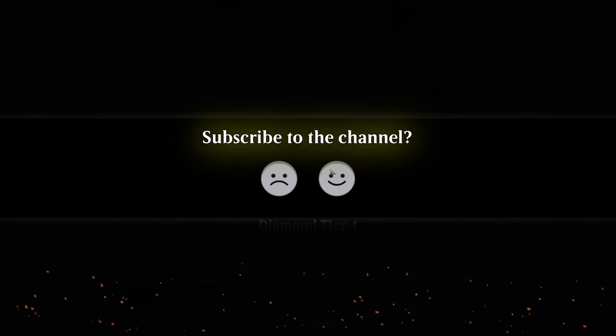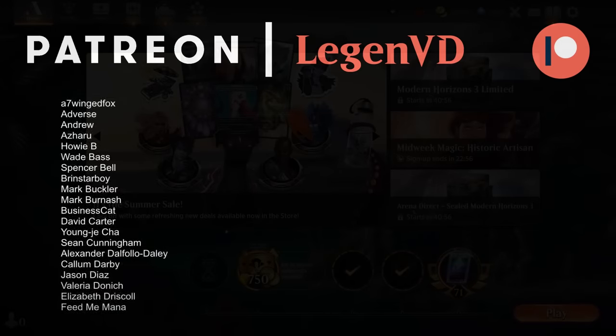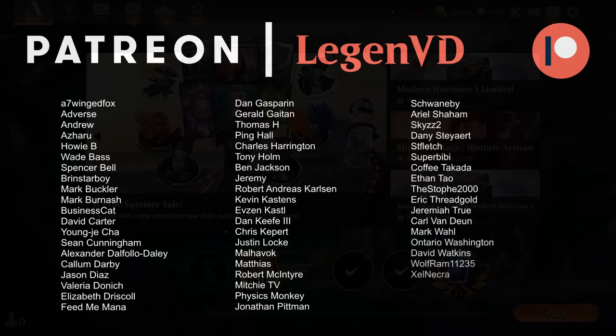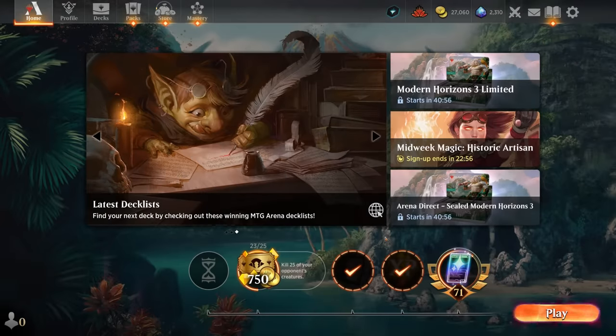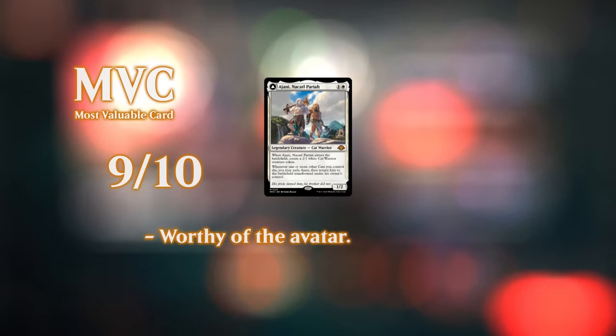Looking at the stats, this Red-White energy aggro deck seems to be the most powerful deck in Historic at the moment, and I can see why. It's incredibly consistent — a solid game plan of making tokens, gaining life, and trying to transform Ajani. The combo matchup is probably not great for our deck, because while we have a consistent aggressive game plan, we usually don't win before turn 4 or 5. Decks like Charbelcher or Reanimator that can combo off on turn 3 or 4 without relying on creatures will be the harder matchups. But in general, this seems like a very powerful strategy going forward. Thanks for watching, hope you enjoyed, and as always, have a nice day.